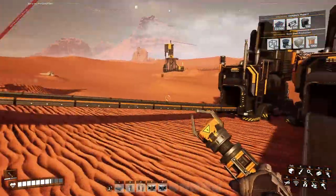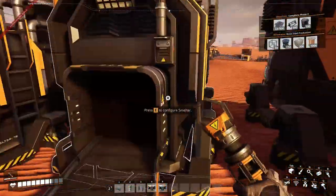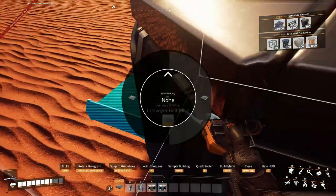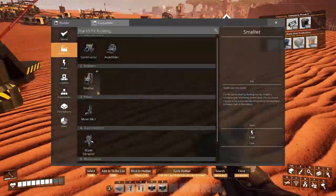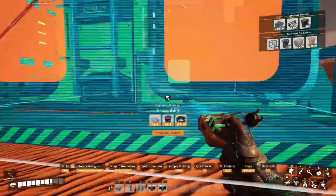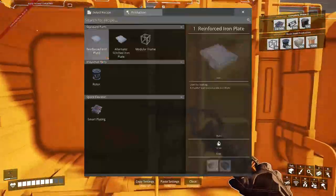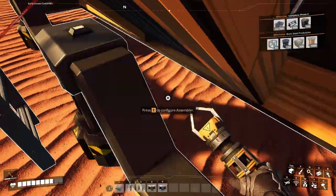The level one conveyor can transport 60 items and these can take 30 each. So if I split it — that's it. Now we're gonna need two assemblers: one there and one kind of here, a bit further. This one's going to be for modular frames, and this one's going to be for alternative iron plates.